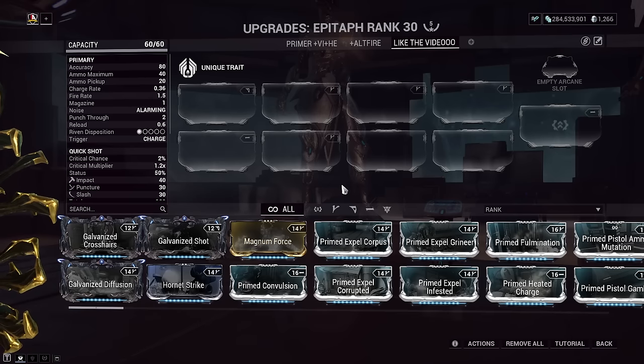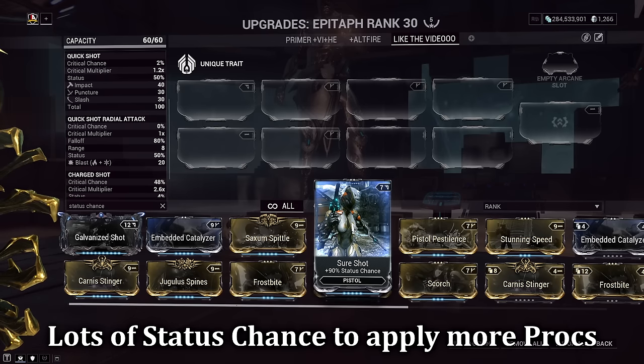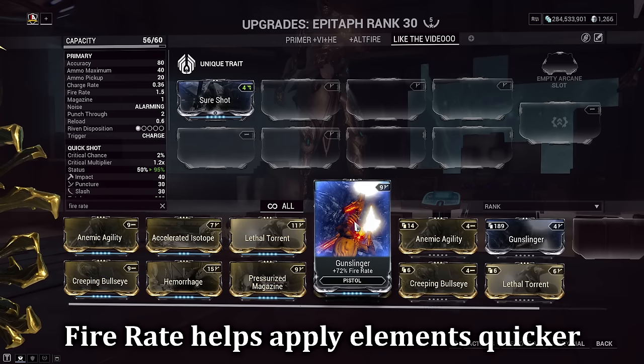Going off what we know about Condition Overload, five status elements means a 400% melee damage increase — and that was quite effortless. Now, primers are looking for a few key things. High status chance: going over 100% means we stack elements quicker and have a higher chance to apply different elements faster. High fire rate, because building up elements like viral only helps us further. All elements have their own duration, so we want to build them up as quickly as possible before they start expiring.